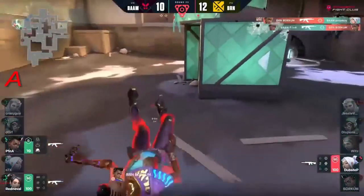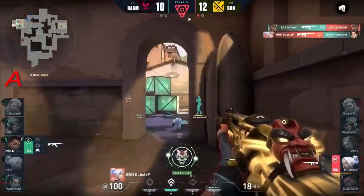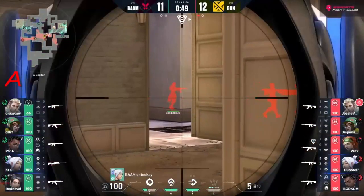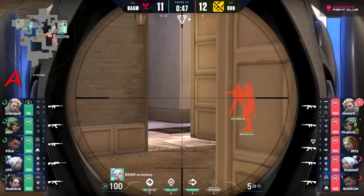They double stacked up on stairs - backing away. This gravity well keeps them contained for now but the trade is positive. Borkum is hiding, containing, anchoring for dubstep to get that clutch.